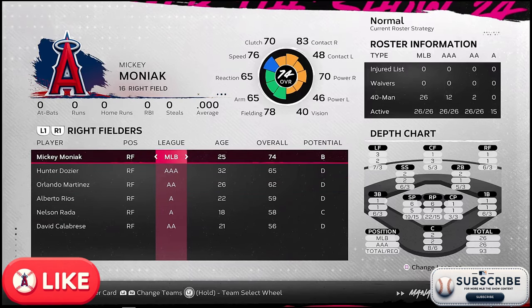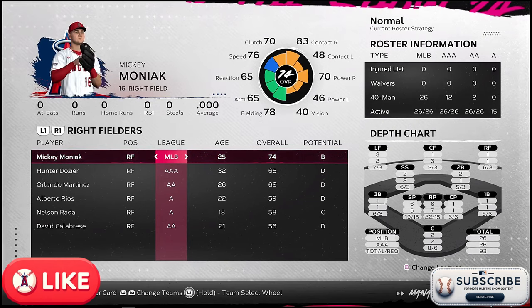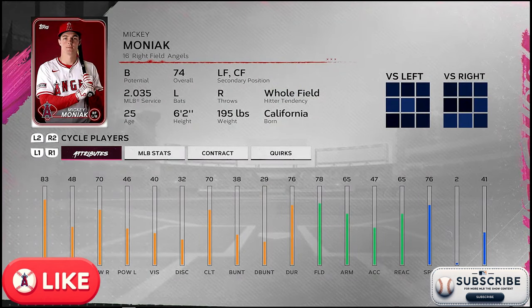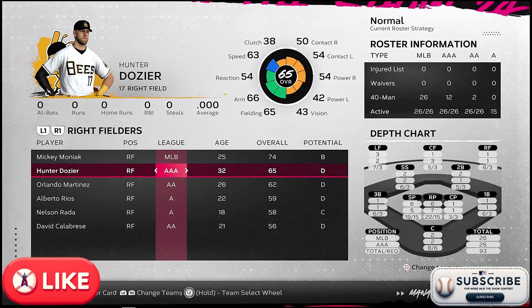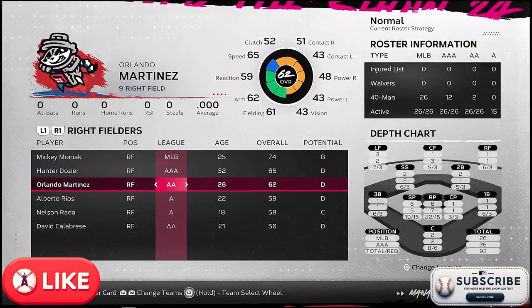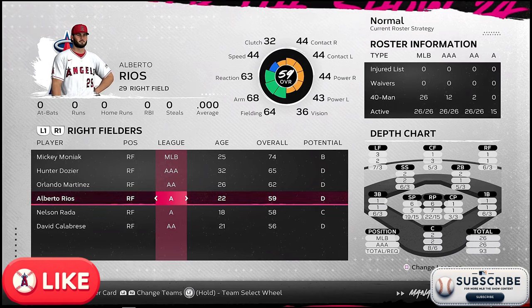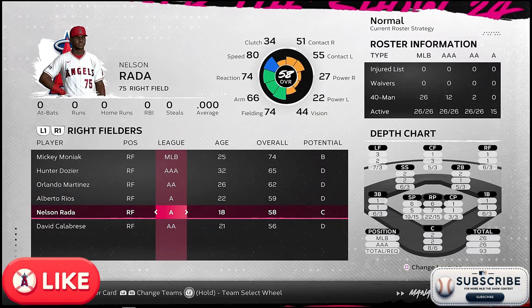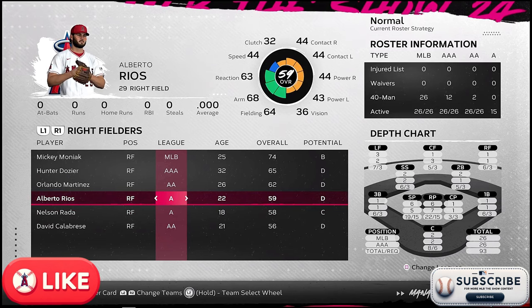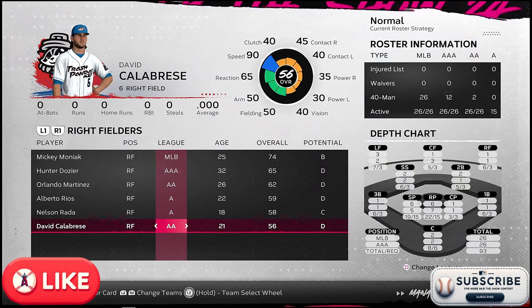In right field, Mickey Moniak is right around the age where he could be hitting his prime — probably about two more years before he gets there, so hopefully he can develop and do great things. I just need consistency from Mickey. Hunter Josier is pretty old — we may move him when the time comes and move some other guys up. I'm always trying to pay attention to contracts. Albert Rios might move up to Double-A along with Nelson Rada, who I'm willing to keep in Single-A for another two years before pushing him up.